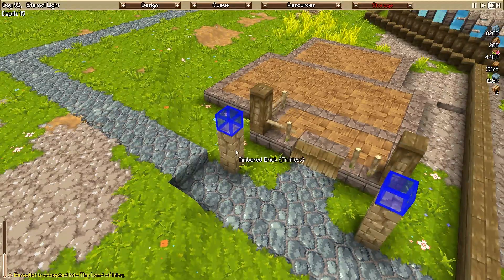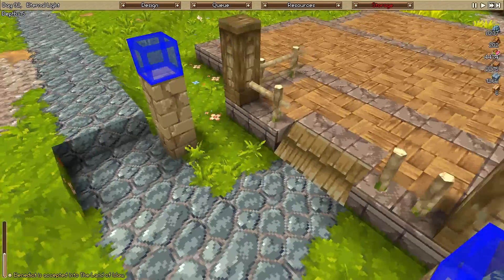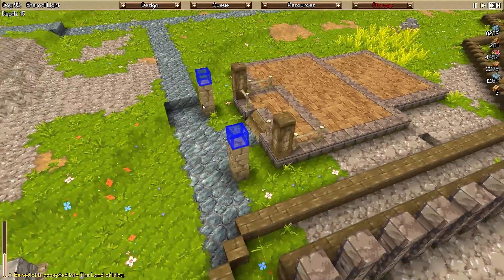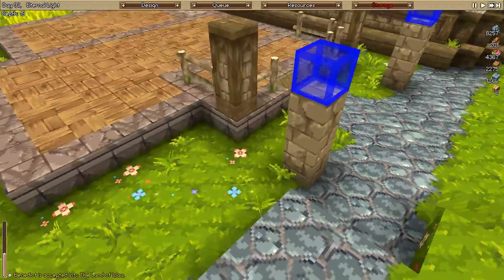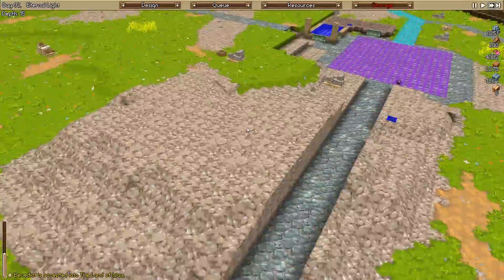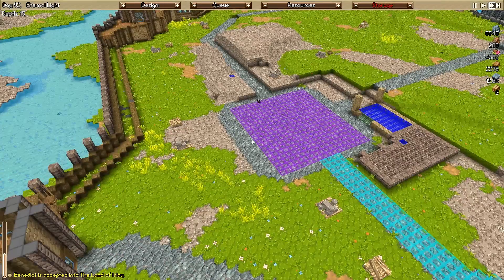I just forgot that timbered brick trimless is absolutely beautiful. I've fallen in love with timbered brick trimless right there. I kind of wish I used it for the wall, to be honest, because I think it looks very nice. Maybe instead of using the umber brick, we used the trimless brick instead. It just looks so good - I'm just trying to figure out if I can use it in any reasonable manner.